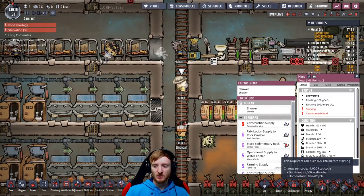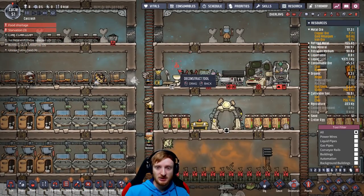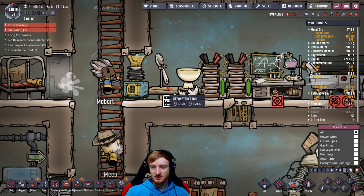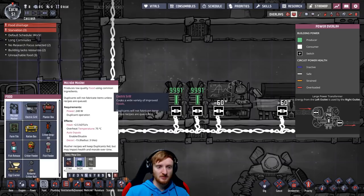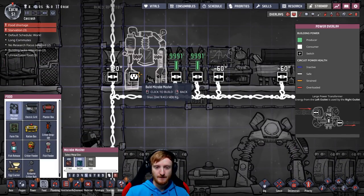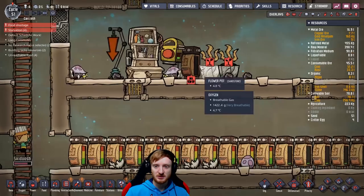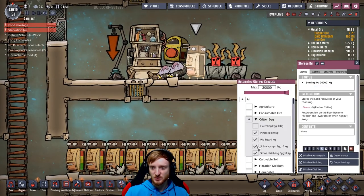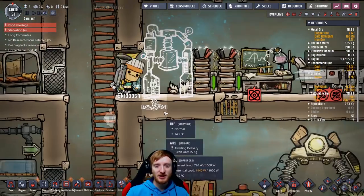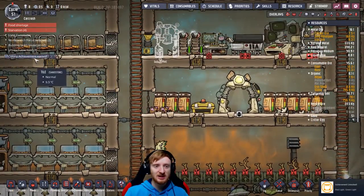Starvation — oh my god. We might have to do some emergency food right now. Please kill this at level nine priority. Now we have to put down a micro musher at level nine priority and hook it up. You put in hatchling eggs in there — build this! I'm not ready to lose a duplicant just yet. Please build this — what is wrong with you guys?